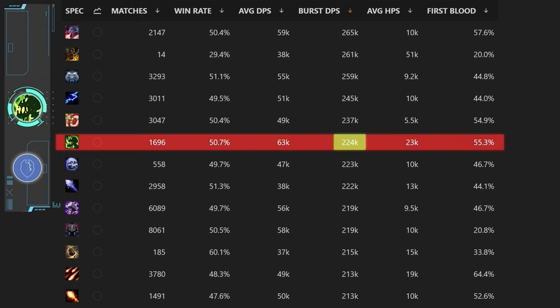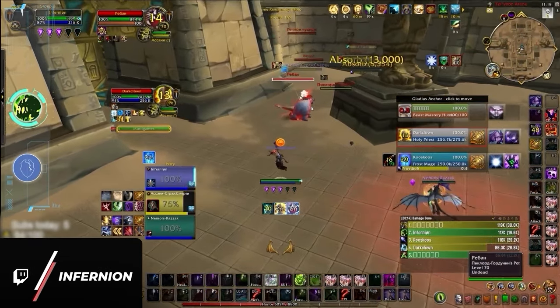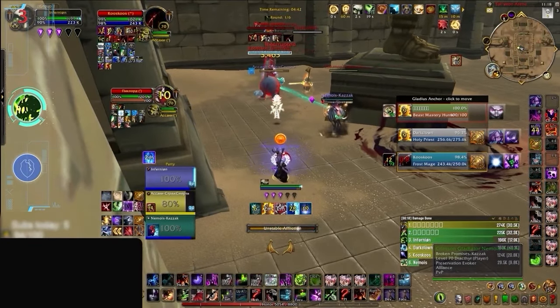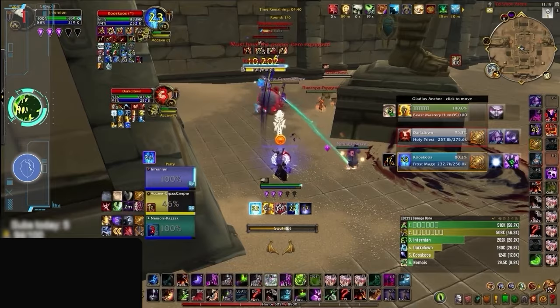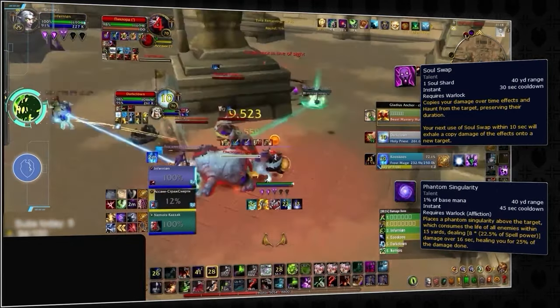Looking at log data alone, Affliction Warlock burst DPS is actually pretty high, so how could we possibly give it a low-tier ranking? Well, the burst sequence has an incredibly slow ramp time, requiring the Warlock to get a full set of dots on one target and then soul-swap them to another, making sure Phantom Singularity is up on both.